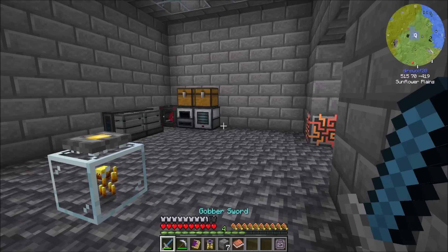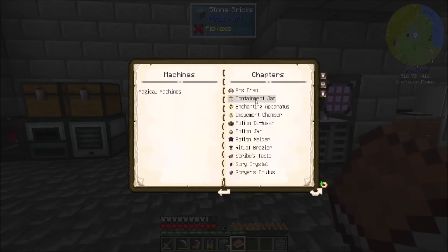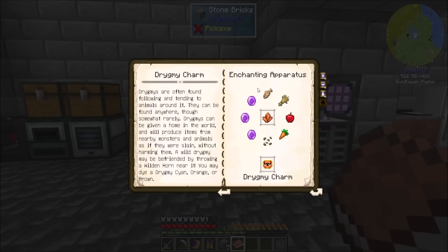The next step of this process — now that we've got this covered — is if we look at our machines chapter containment jar, this works with drigmy charms. Drigmy charms are cool. Drigmies are found following and tending to animals around them. They can be found anywhere, though somewhat rarely.